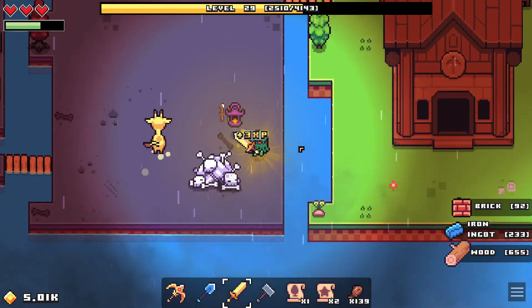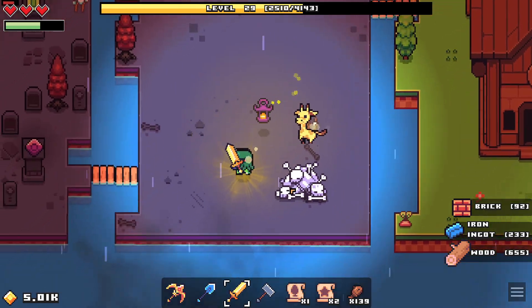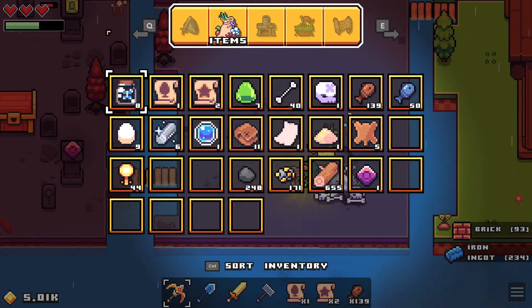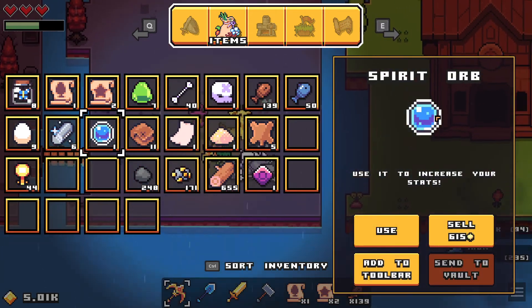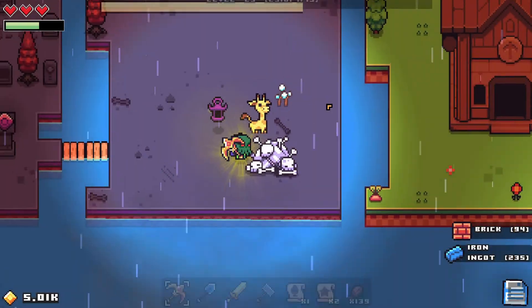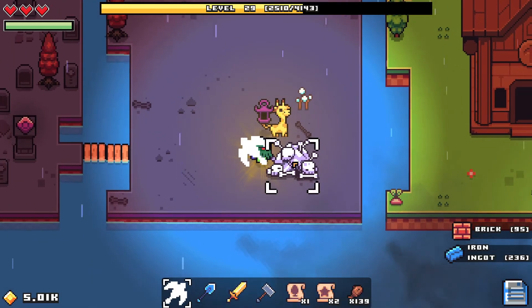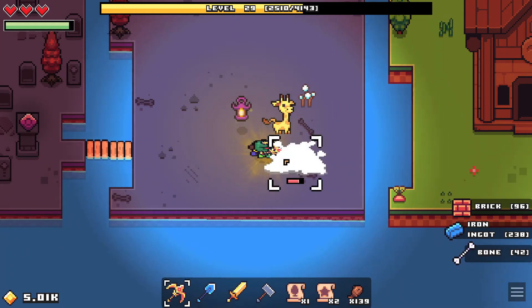These spirit orbs — I showed on the last one — you use them to increase your stats. I'm going to keep going with stamina just because I love getting my stamina higher. Stamina to me is numero uno.